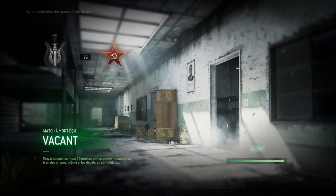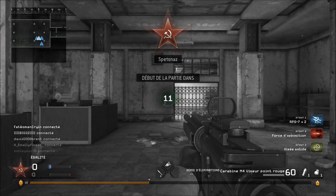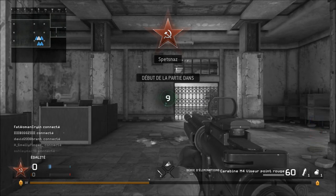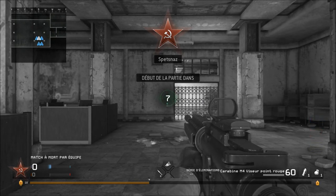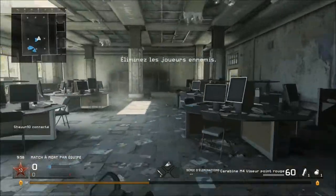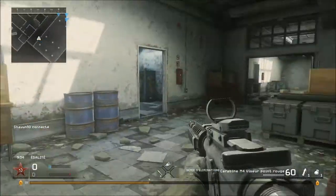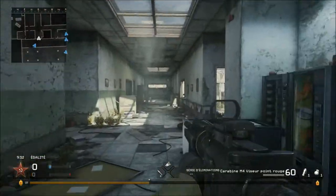Les nouveautés : le temps de chargement n'est pas le même. Le scoring s'affiche en plein milieu de votre écran, ce n'est pas la même police d'écriture, pas la même tonalité. En bas, vous pouvez voir une barre de level — c'est un petit peu style MMO, je trouve. Vous allez voir quand vous allez pouvoir passer de niveau, pas besoin de revenir dans les baraquements. Vous voyez qu'il monte au fur et à mesure, c'est plutôt sympa.